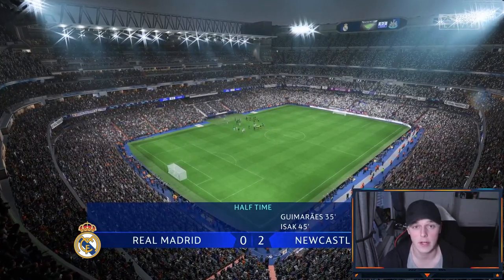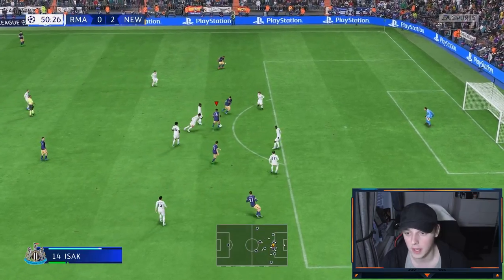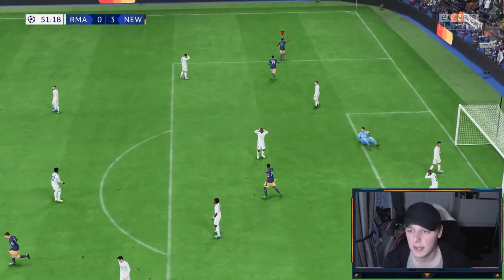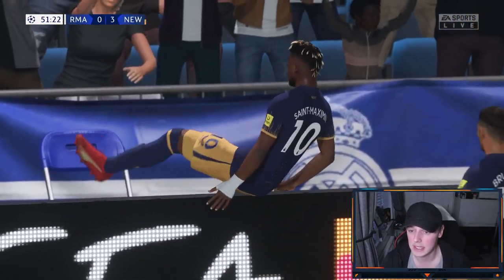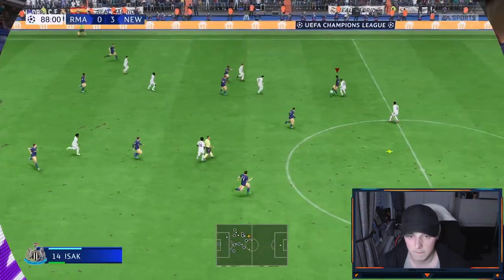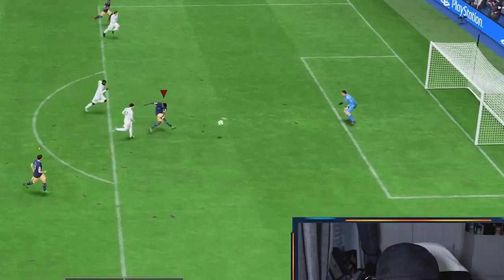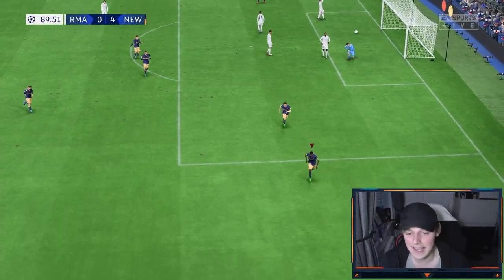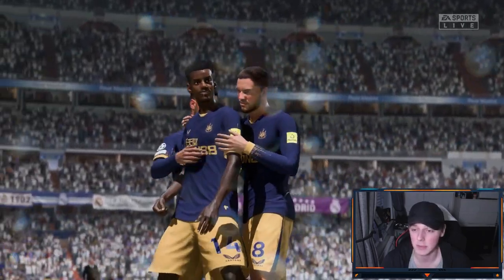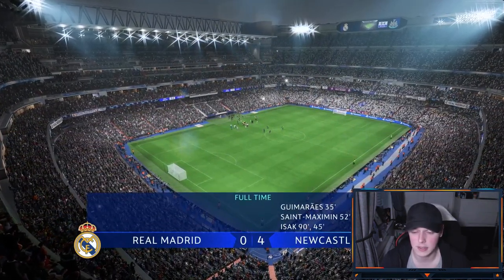Very, very good link-up play. Jota on the receiving end, pulls it back towards Isak, another good pass towards St. Maximin — can he make it three? Alan St. Maximin rolls it past Courtois! Could this be another Bayern Munich demolition job? It's looking very likely. It's ultimate difficulty, five-minute halves, and this is probably the easiest game we've had so far this episode. Zielinski plays through, Isak's through again — Isak in the 90th minute makes it four! That makes my job much easier. We beat Madrid by four goals to nil at the Estadio Santiago Bernabeu.